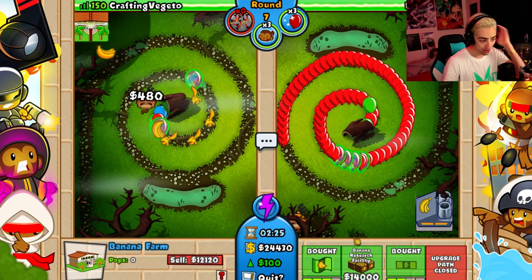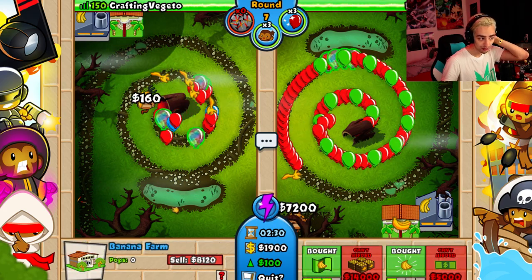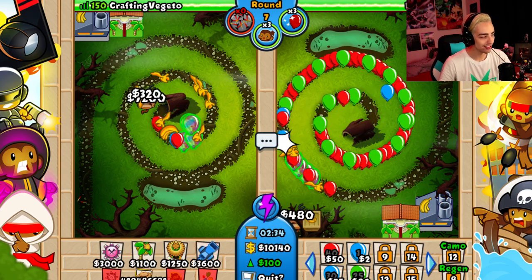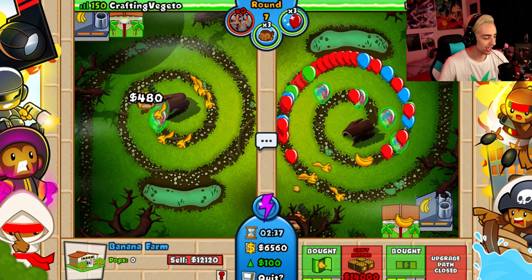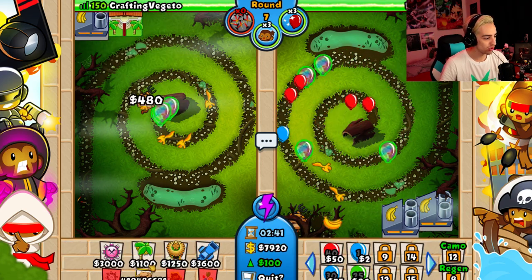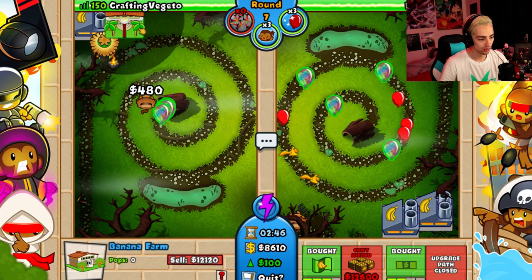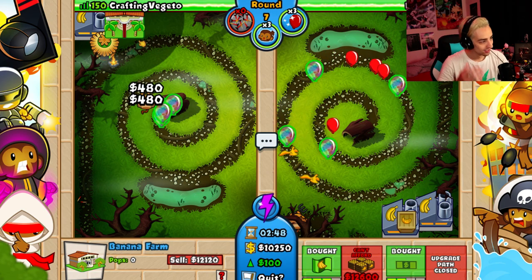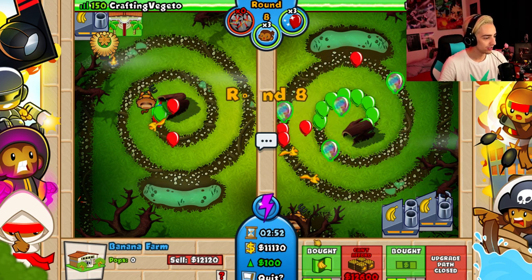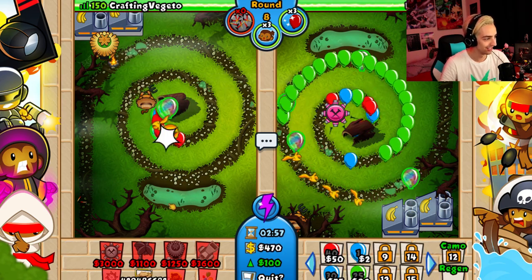That was a pro moment and a half, dude. We should place it at some point — we're just getting a bit more cash, cash money, and then we can place it. Let's place it — I'm kinda losing my mind today. Is it because I'm insane? Alright, let's go 3, 2, 1 — just kidding, I didn't place it.